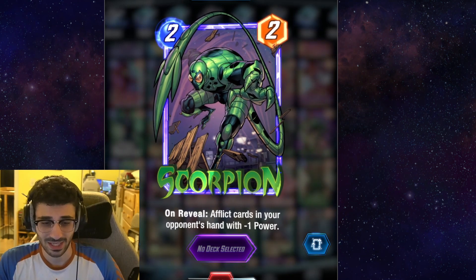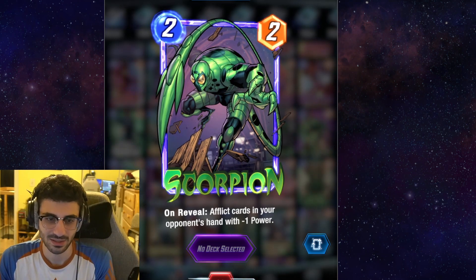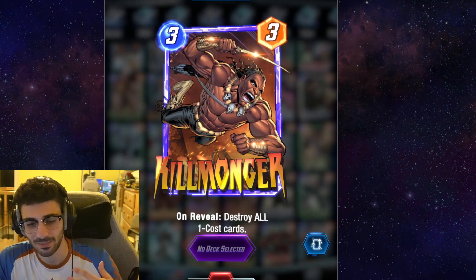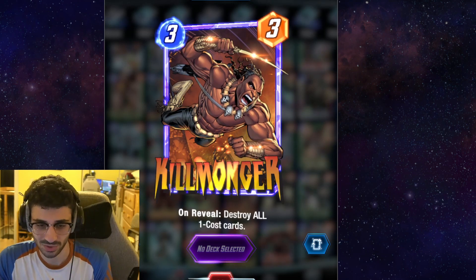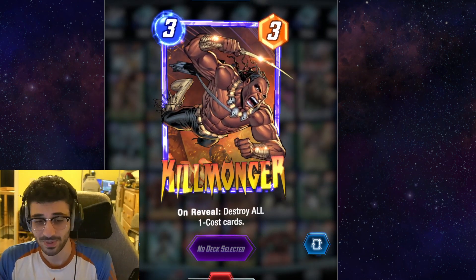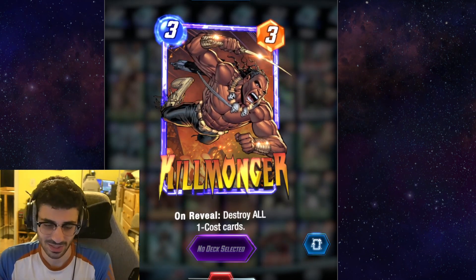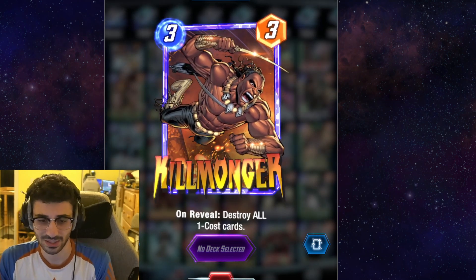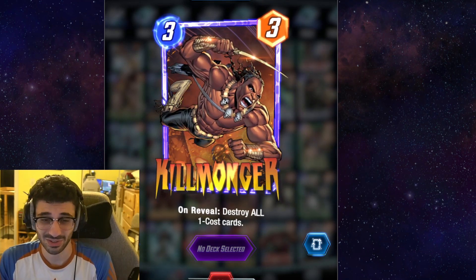Scorpion is one of the best 2-drops in the game — just a very impactful card that gives you a lot of value for 2 energy. Next up is Killmonger. On my Pool 1 list I had Electra, and she destroys a 1-drop, but Killmonger destroys all 1-cost cards. This is a very powerful tech card, especially since a lot of people play a Zoo-style deck with Kazar and a lot of 1-cost cards in Pool 1 and Pool 2, so I believe this is one of the best tech cards in the game.